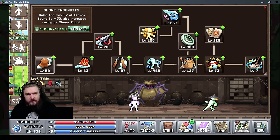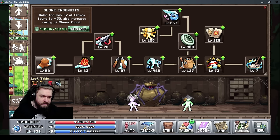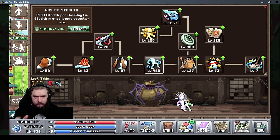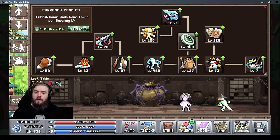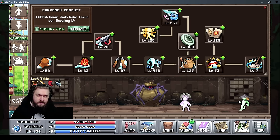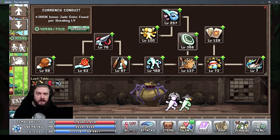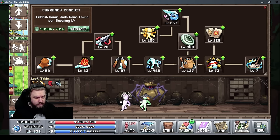The left side of the tab covers upgrading equipment, and the right side covers stats. My priority order starts with stealth first, then upgrading your equipment. After that, I recommend bumping up currency conduit — however, don't do this too early. There is a bubble in alchemy that decreases the cost of currency conduit, so level up that bubble as much as you can before dumping a lot of jade into currency conduit.